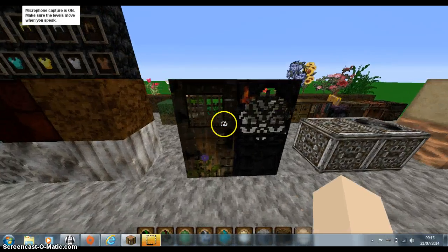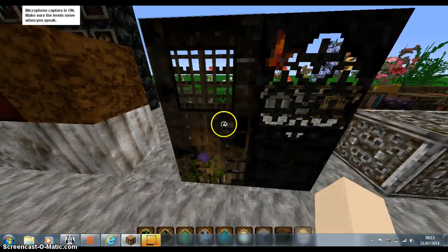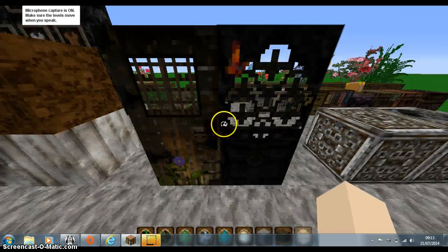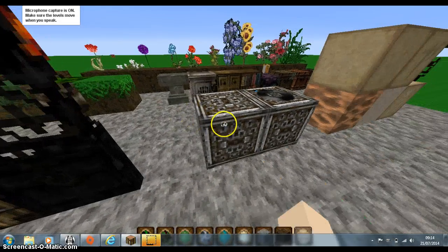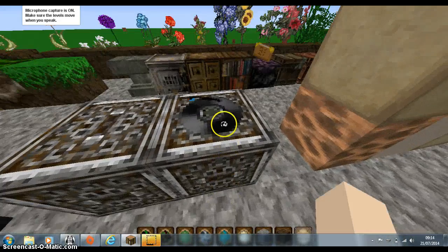Then here we have the iron door with the cute little window and the little fire thing, then the normal door with the little flower. I just love the flowers in this pack. Then we have a note block and then a jukebox.